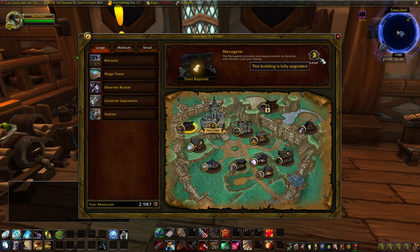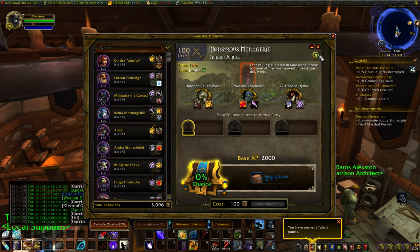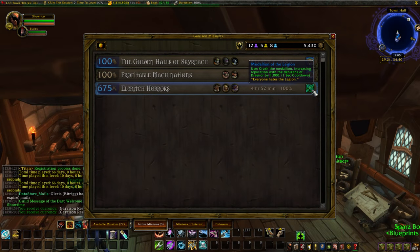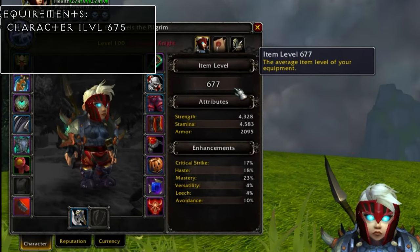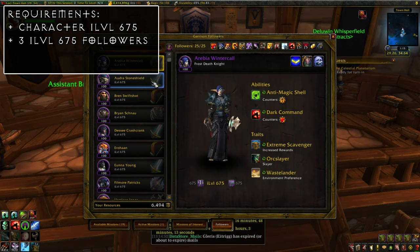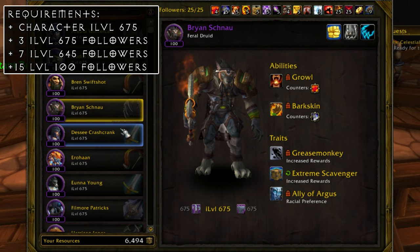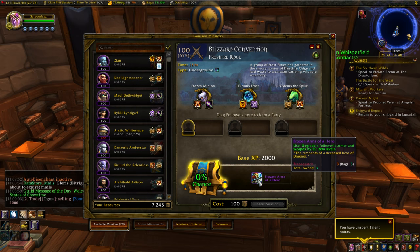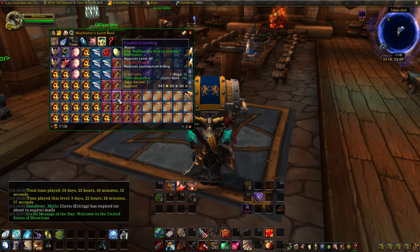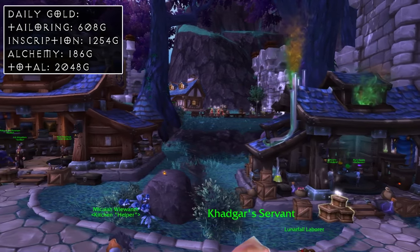The last thing I want to talk about are the garrison missions — specifically the patch 6.2 rare missions. These are the missions that give you valuable items such as the Elixir of the Rapid Mind, the Coal Fist, Groanling, Oil Barrels, and so on. To unlock them you need a character item level of 675, three item-level 675 followers, seven more followers with an item level of 645, and 15 more followers that are level 100. I do recommend knocking these out if you plan on using your garrison — they show up once a week and some items can go for a couple thousand gold. In conclusion, using those rough estimates, you'll be getting an average of around 2,050 gold on a daily basis, not including the unpredictable stuff such as the rare 6.2 missions.